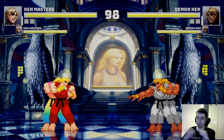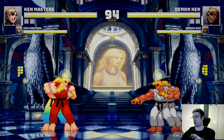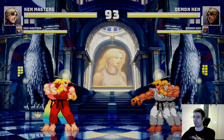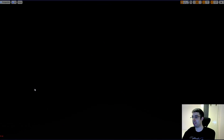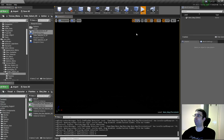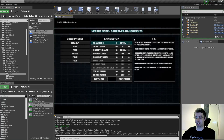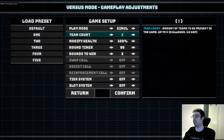There you go, you have it. As you see, we got two fighters here for each team. It's quite nice, but what if you want to have them all together? What is the limit, basically? Let's increase the team count to four.